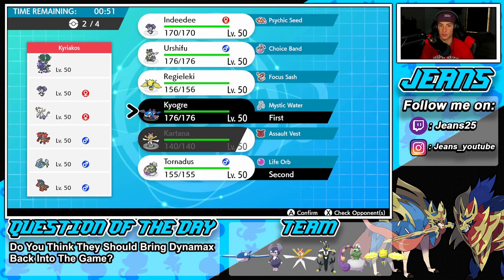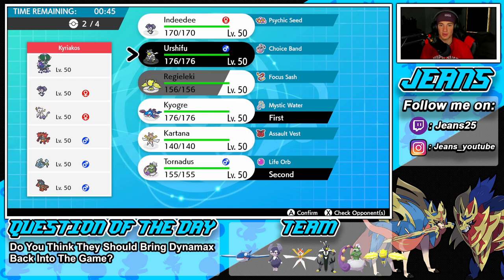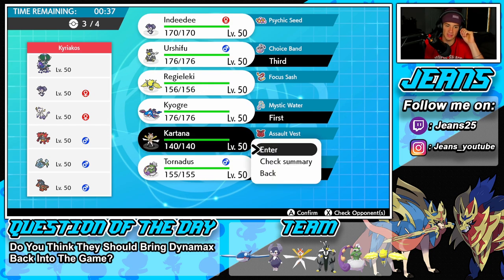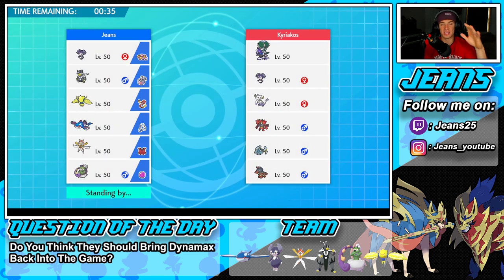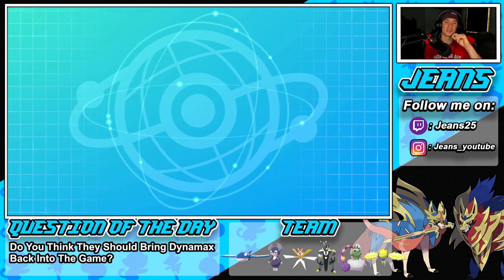Let's go Tornadus and Kyogre as our lead since those two are just dominant. We'll bring Urshifu in the back end, and then Kartana as the final Pokemon — I can check that Mudsdale really hard with Assault Vest. Let's try to rock out with this team and grab ourselves a win in our first Series 10 battle.